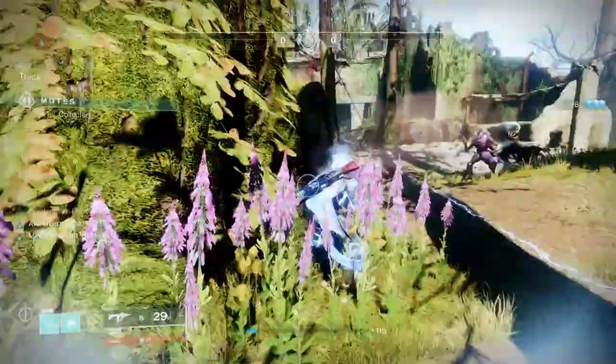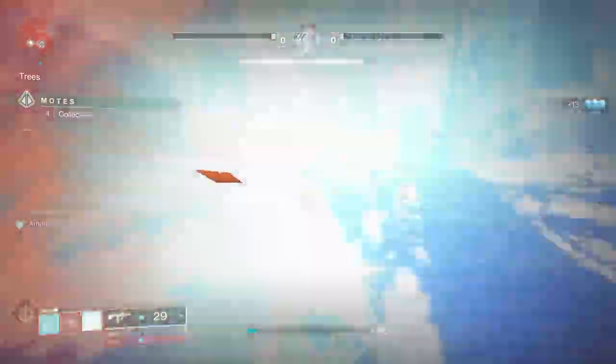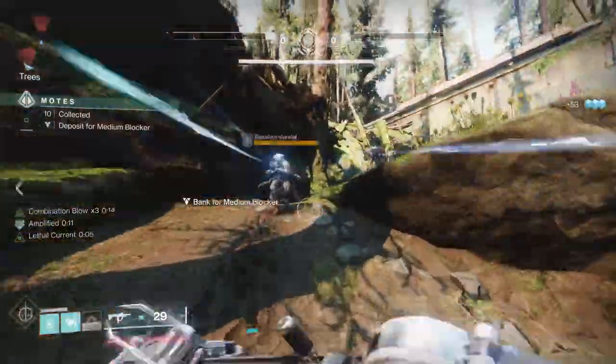Since this is melee-based, I'm going to use some specific abilities out of the Arc Strider. First off, I'm going to use Gambler's Dodge. That allows me to get my melee back really quickly if I dodge near enemies, and I'm going to be near enemies a lot.